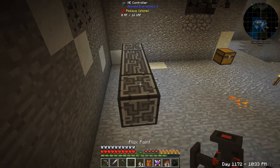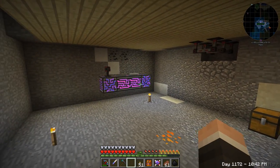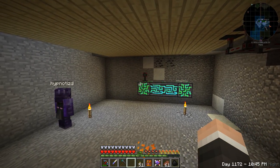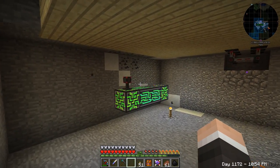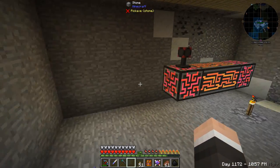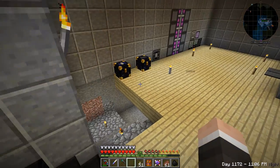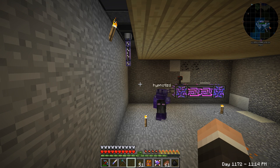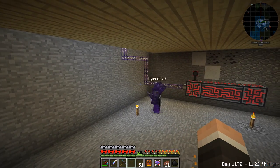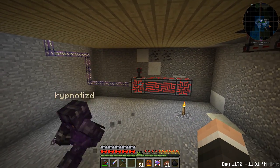For now we just want to get auto-crafting working - the basics. Now we just need to connect the storage from here to here and reroute all the cables. We need to connect this to this, but we need to disconnect the other one first. Those are ME drives - I couldn't tell what those were. This needs to connect over to this guy somehow, I'll just run some cable and we can figure out a better way later. That's connected, but now it's red - it doesn't like it because we still have the other controller.